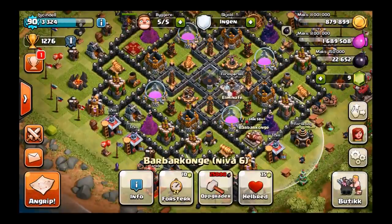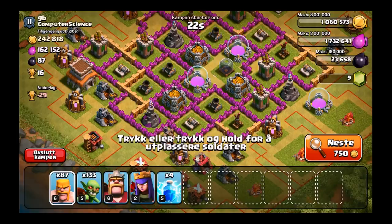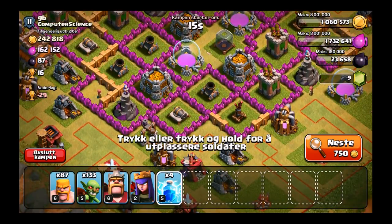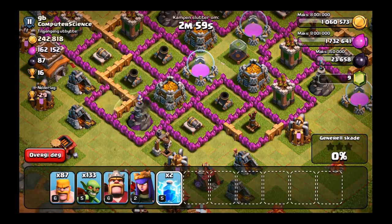Our queen is pretty close — we need 25,000 dark elixir for that. And I think I want to get 2 or 3 more walls. We've got a ton of level 8 here. This base looks pretty good. I just know once I take out those splash defenses right here, I think I can overpower this base, even with these level 6 walls.